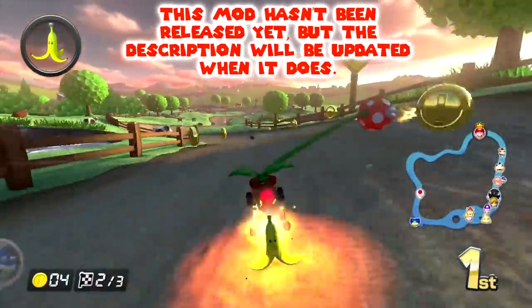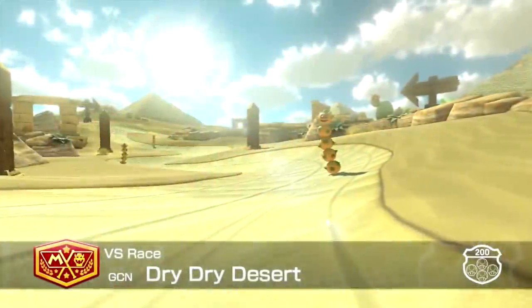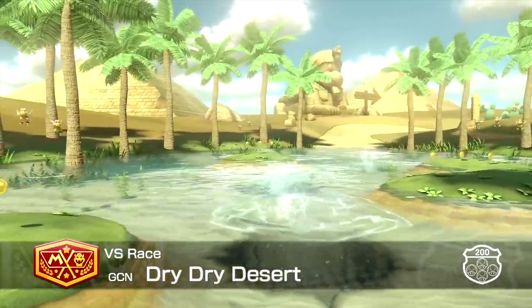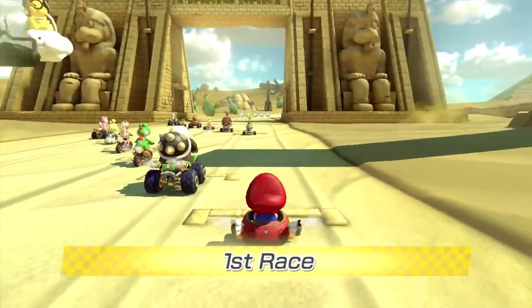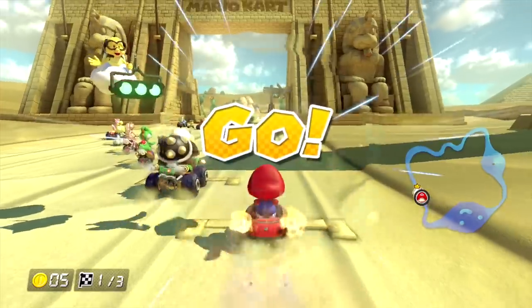I'll leave you with some gameplay of me playing the beta version of this mod on a couple of tracks. So let's get started. The first track we're gonna try out is Dry Dry Desert. It's a fairly flat track, with plenty of off-road shortcuts if I pick up any stars or mushrooms, so I just gotta keep an eye out for them. Let the rain begin.